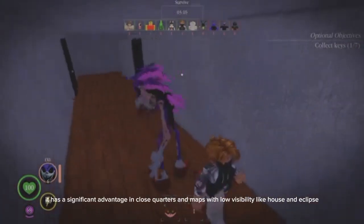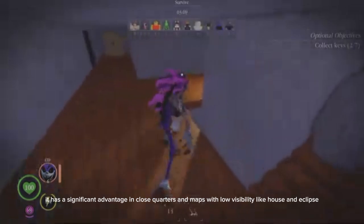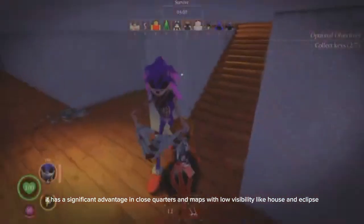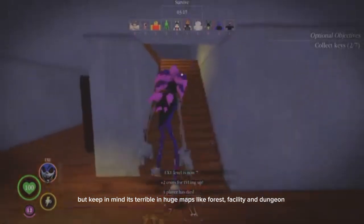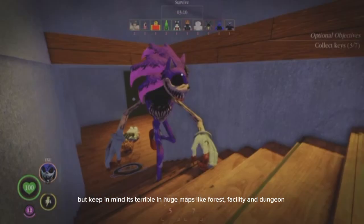EXE has a significant advantage in close quarters and maps with low visibility like House and Eclipse. But keep in mind it's terrible in huge maps like Forest, Facility, and Dungeon.